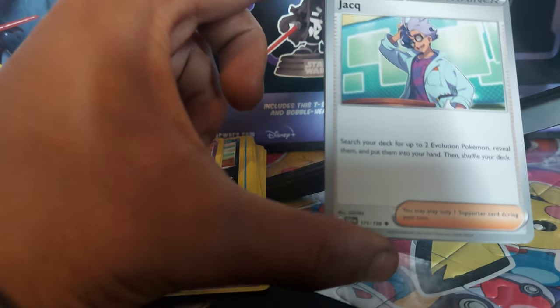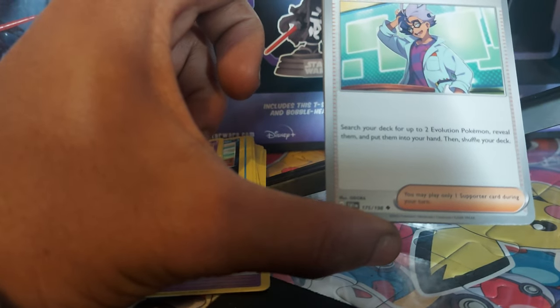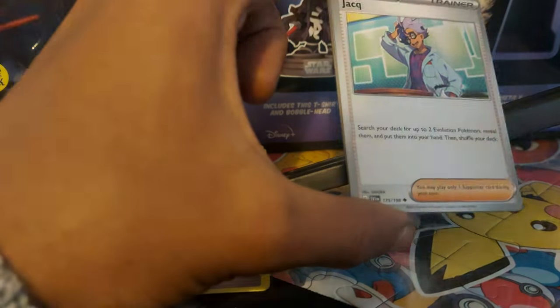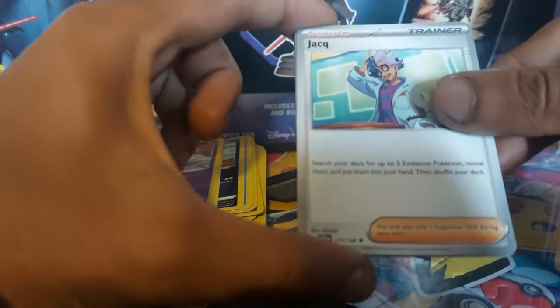Jacq — trainer, supporter card. Search your deck for up to two evolution Pokemon, reveal them, and put them into your hand, then shuffle your deck. You may only play one supporter card during your turn. Card 175 out of 198.